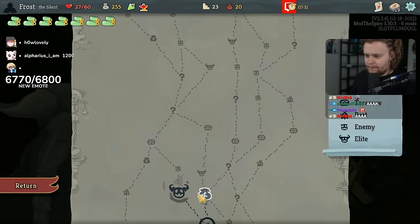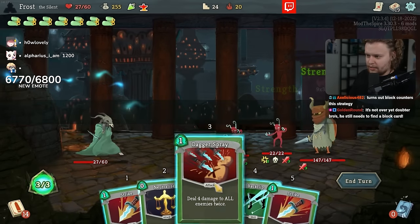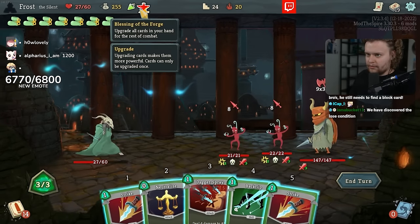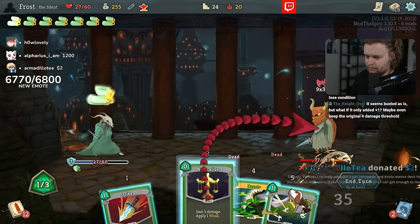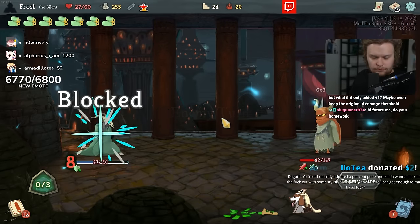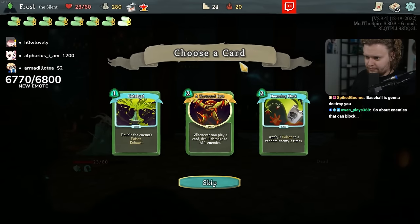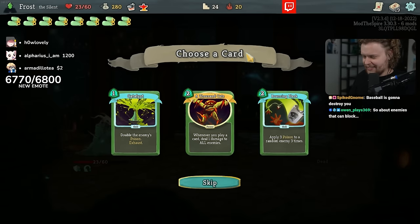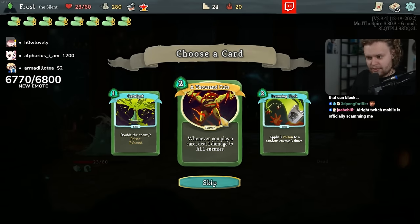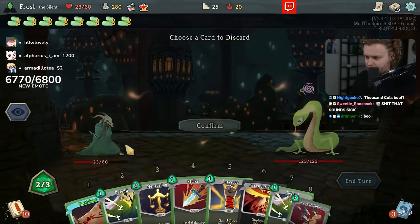Or we can not take the burning elite. No, we'll take that late shot. Help! Check this out. Not bad. Hello, Armadillo. Yo, Frost — I recently adopted a pet centipede and kind of want to deck him out with some stylish boots. You know where I can get enough to make them fly as hell? Also, this does not work by the way — this is only attack damage, so this does not work. It would be awesome if it did, but it would also be a little bit broken.